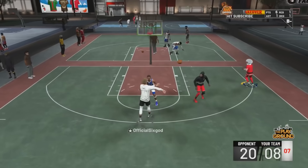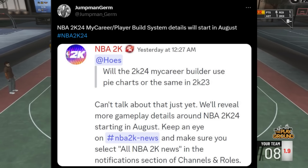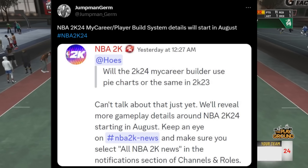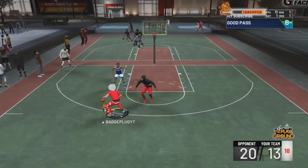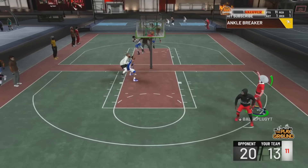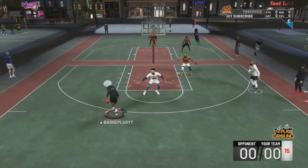Jumpman Germ said NBA 2K24 MyCareer and player builder system details will start dropping in August on their Discord. They said they can't talk about it just yet but will reveal more gameplay details starting in August. Interestingly, we've already got some 2K24 builder news, which I don't think we had this early last year — even if it's only for last gen. When the next gen info drops, you'll find it on this channel. Hit subscribe, turn on notifications, and enter the giveaway.